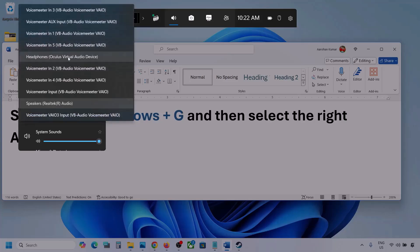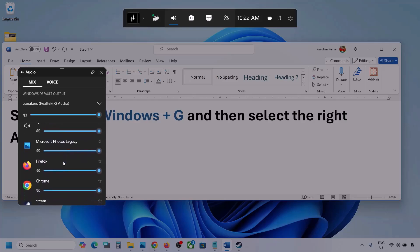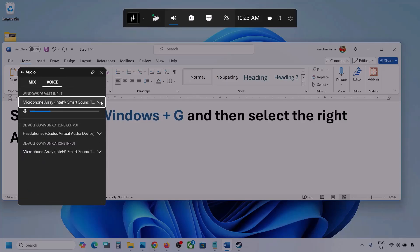You might see multiple audio devices here. Make sure you select the audio device which you're using. You can also see different applications listed here. If you see the game listed, make sure the slider is set to maximum. I'm showing you with a different application, but you will see your game if it is running.